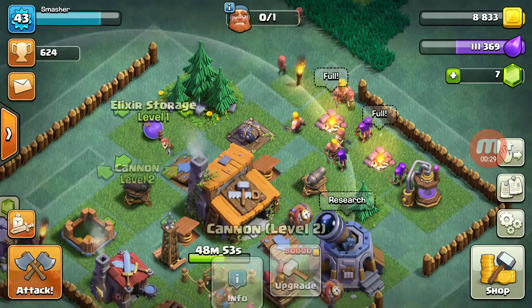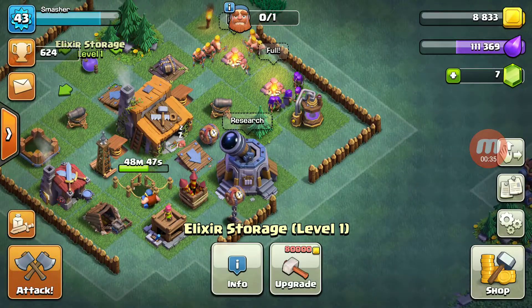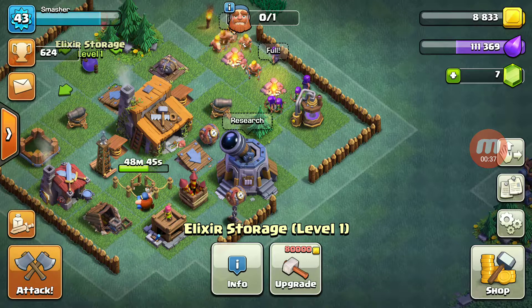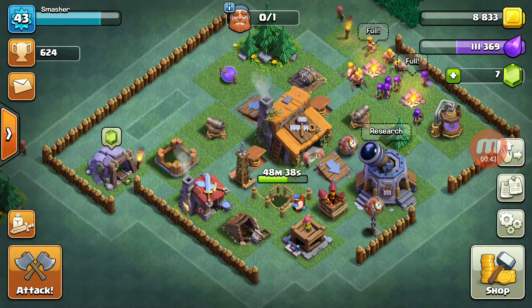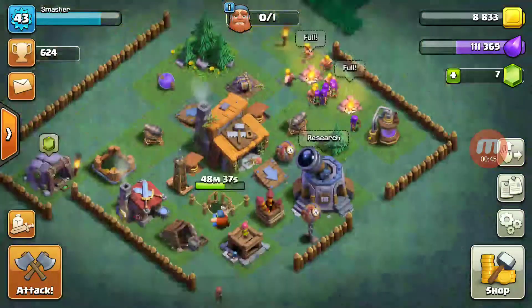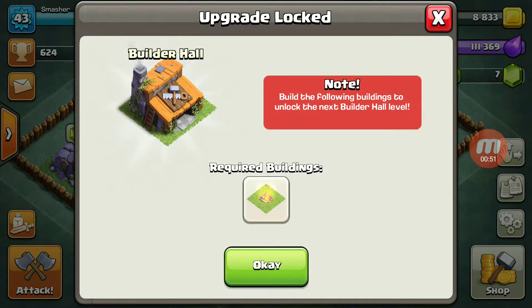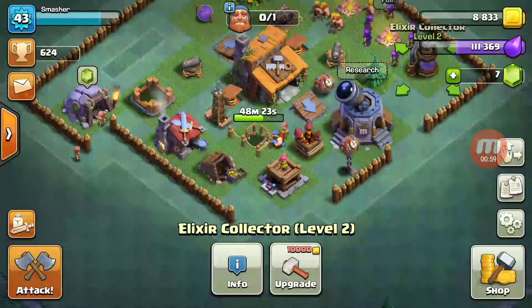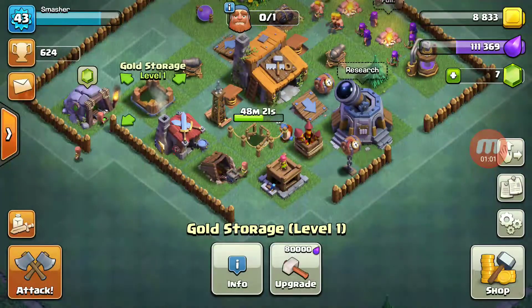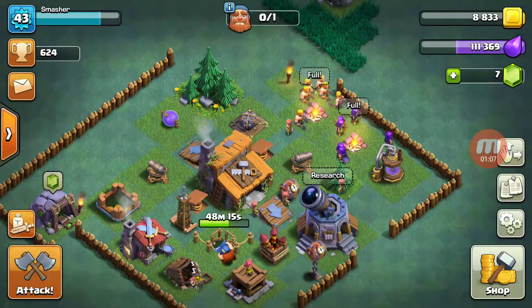I am saving up. So after my Crusher gets leveled up, I need to upgrade my elixir storage, but I can't, because I want to build another army camp. In order to upgrade my builder's hall up to level 4, I need to build the army camp — that's all I need to build. Then it costs $200,000 to upgrade it. But I can do the gold storage with $80,000 of elixir. It's going to take an hour, which is totally fine.